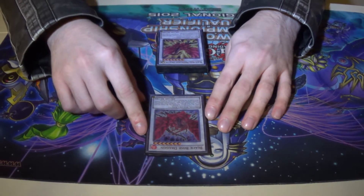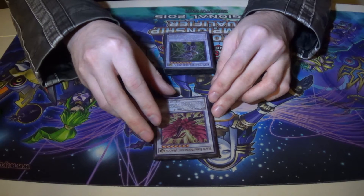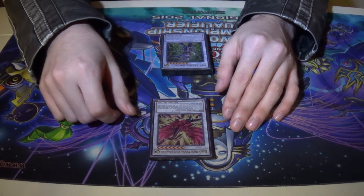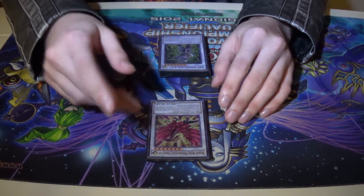Black Rose Dragon, because nothing's funnier than Black Rose-ing someone in their own turn. Black Rose Moonlight Dragon, because sometimes you don't want to blow up everything, you want to keep your monster, and they have a big level five or higher that you just want to bounce.